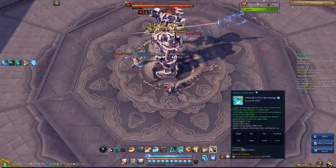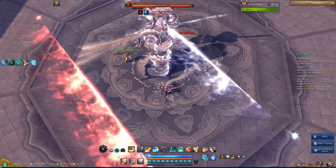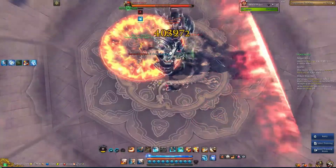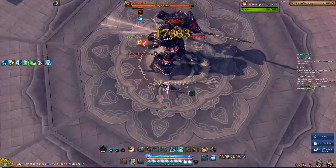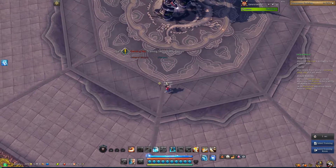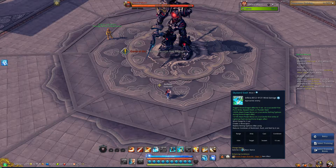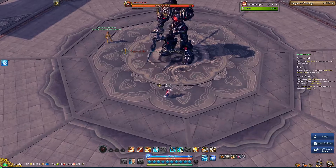One thing to watch out for: as you can see, my X is off cooldown, but you do not want to use it, because you want to save your X for when your Z is up. So when this happens, you want to either use Multislash to get your Z off cooldown, or you can just do Thunder, Thunder, Thunder, Rolling Typhoon. You really do not want to use your X before your Z is up, because that will screw your rotation.